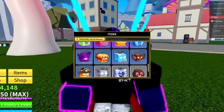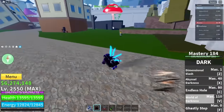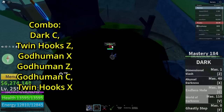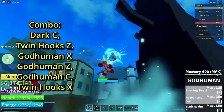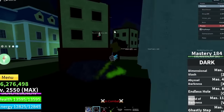For the next stun skill we're actually not using a perm fruit — we're going with Dark fruit. This is not one of the best stun skills because it's not fully true, but this is the combo I'm going for: Twin Hooks, God Human moves, and Twin Hooks X. It might work and it might not, so let's try it out.